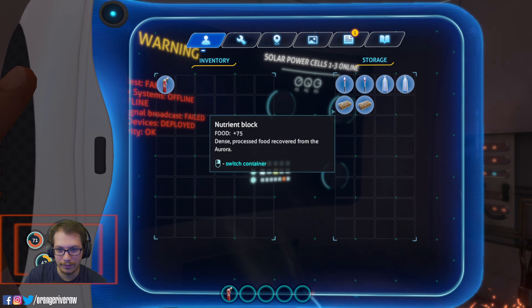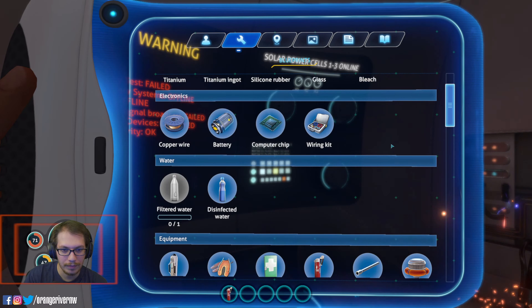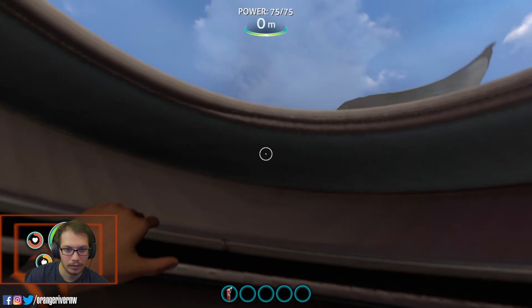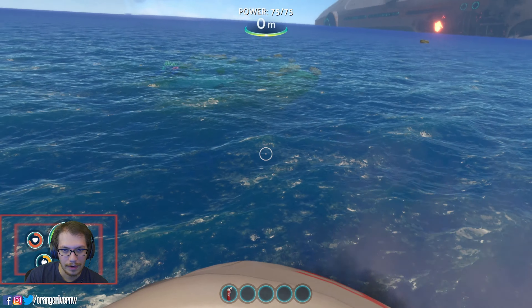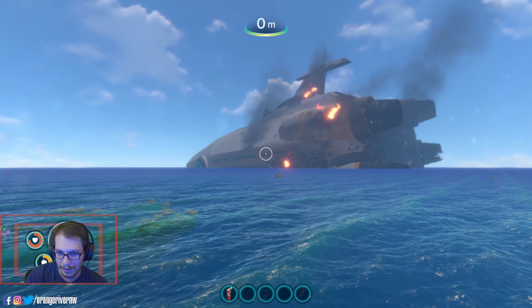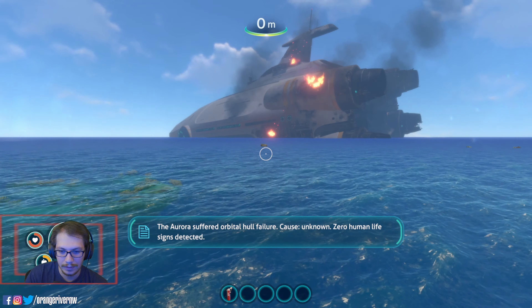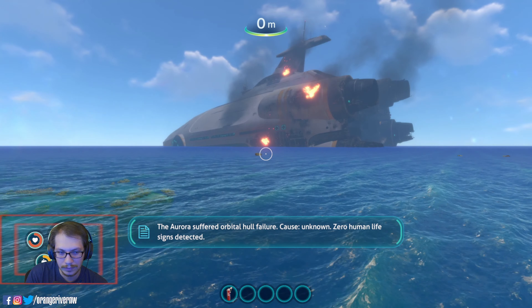We got some flares, we got some filtered water, we got a nutrient block — a couple nutrient blocks. We got blueprints for a lot of stuff. That's our ship. The Aurora suffered orbital hull failure, cause unknown. Zero human life signs detected.